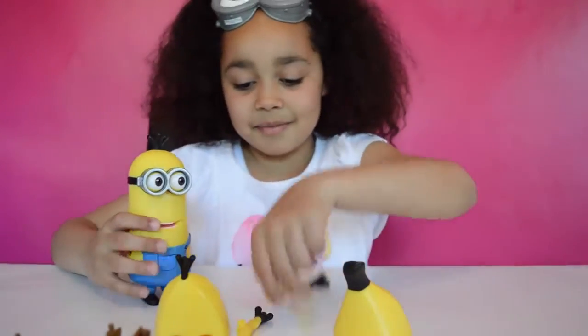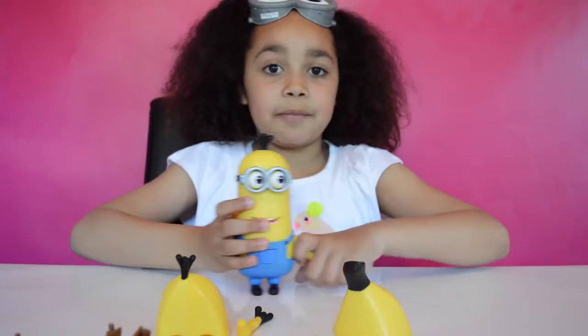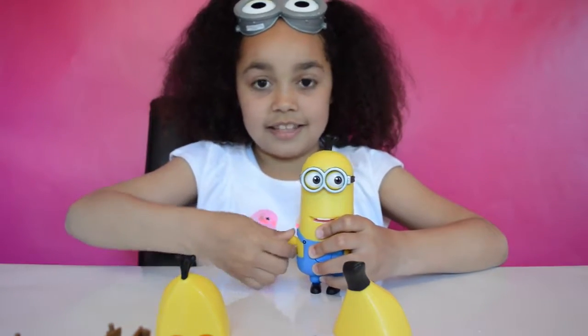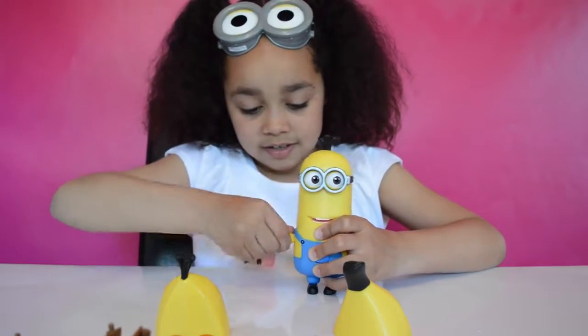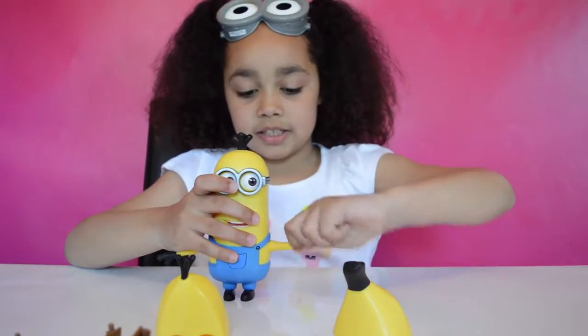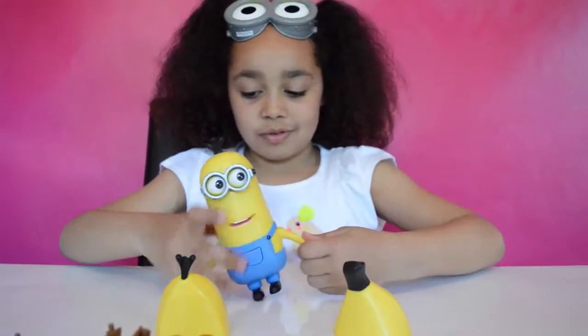OK, let's put the arms on and see what he looks like. The arms are pretty simple to clip on - it's not as easy as taking them off. Clip them in - there are the arms, and the arms will actually move like Minion Bob's, so they will move all the way around.